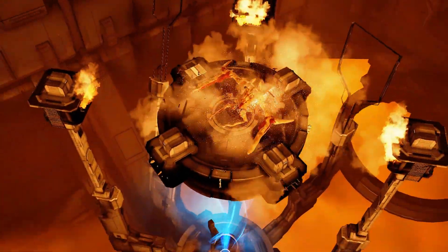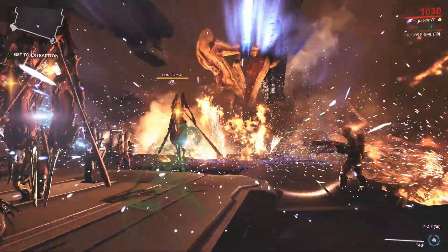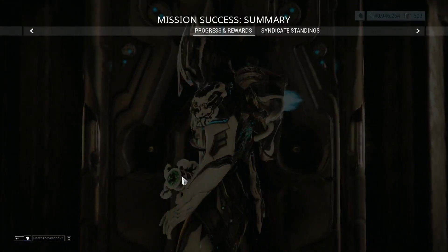All you need to do now is shoot it anywhere on its body to injure it until its health is gone, and then activate the panel one last time to finish it off. That's it. It shouldn't take too many tries to get the hang of it, and always watch out for its beams because it will kill you with ease.